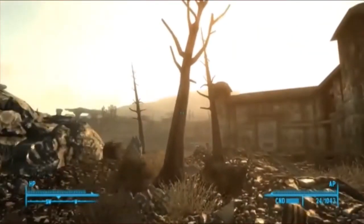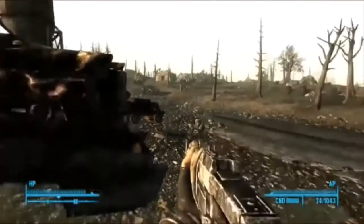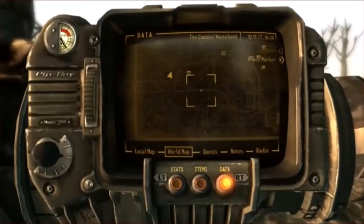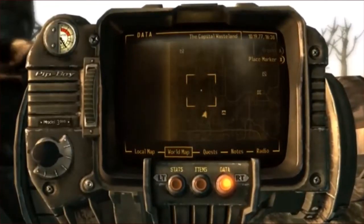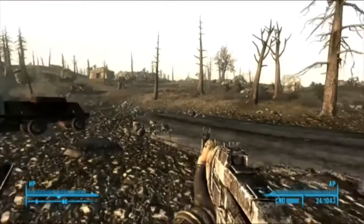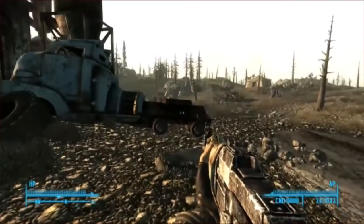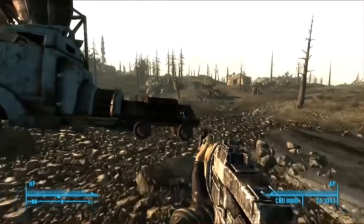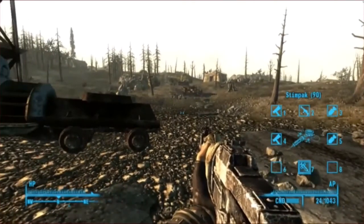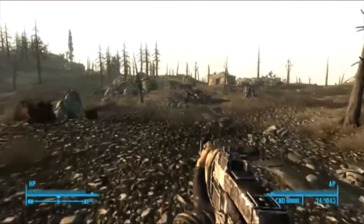I've just been to Rivet City to buy some more ammo and stim packs to prepare for my journey to Vault 87. Looking at the map, it's not actually too far away. I decided to fast travel to Smith Casey's because that's the nearest location I've discovered — Vault 87 is just up north, about half a kilometer away.